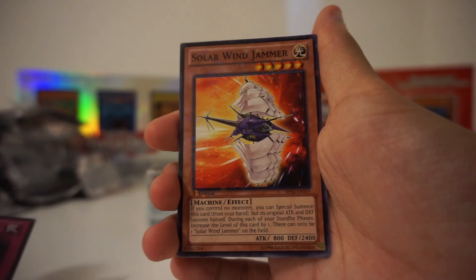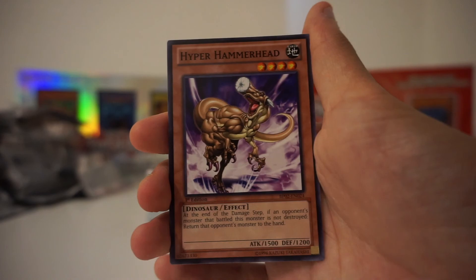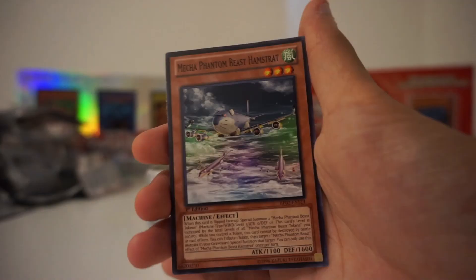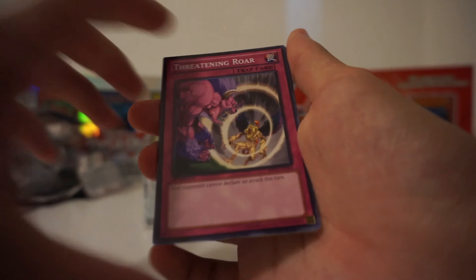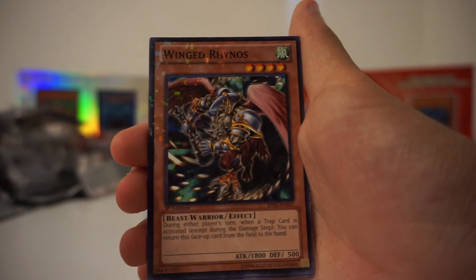We still have yet to see — have we not seen your trap card that you want? Zero Gravity, I think. Solar Wind Jammer. Pot of Duality — I love the artwork for this card. Pot of Duality was the Rare. Hyper Hammerhead — it's literally a dinosaur with its skull impaled. And then Mecha Phantom Beast Hamstrat. Threatening Roar — your opponent cannot declare an attack this turn. That's pretty good. And Mosaic Rare Winged Rhinos.